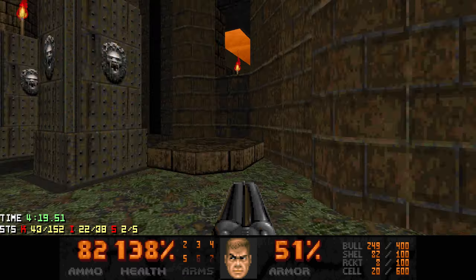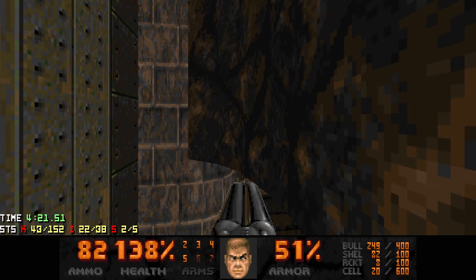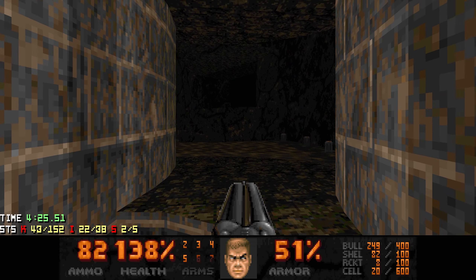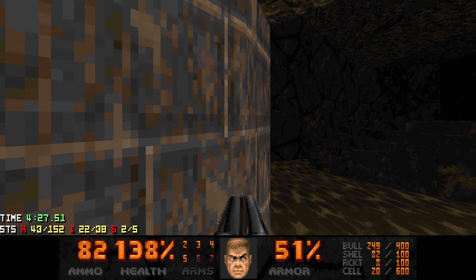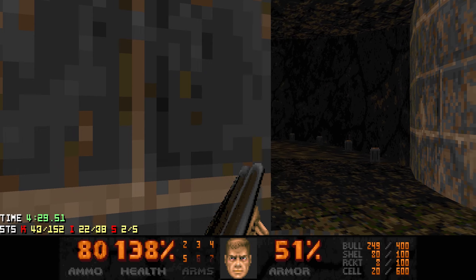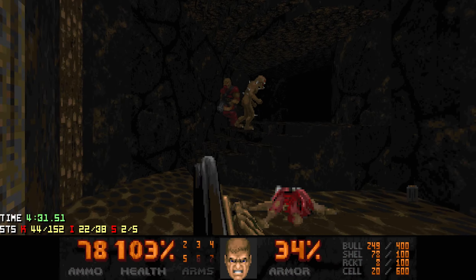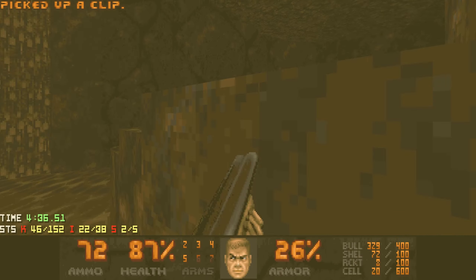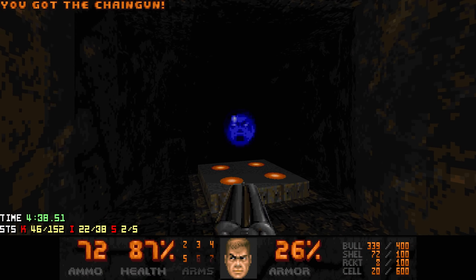Actually, we do need it - let's go for it. So I jump down here and when you move forward there's going to be an ambush with one revenant. Just take him down first. I still got hit, but that's actually okay because the reward for this secret is a soul sphere.